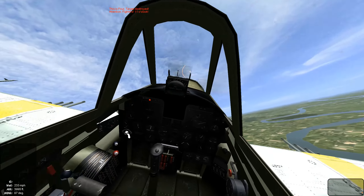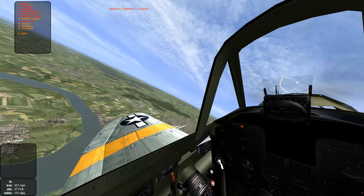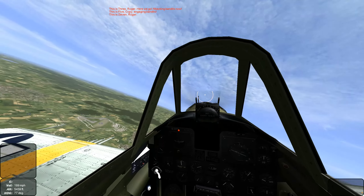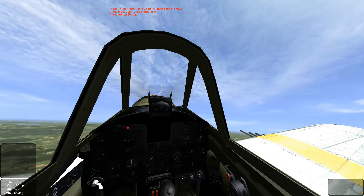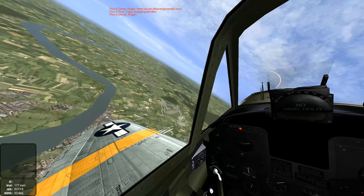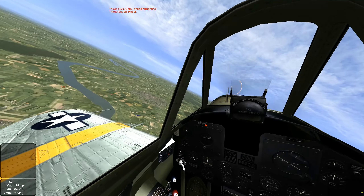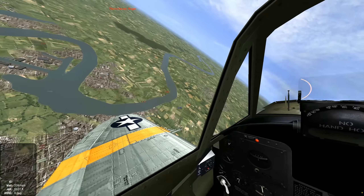Our wingmen are calling out enemy fighters. We're going to give commands for a fighter escort and our flight to engage those fighters. One of the disadvantages of flying over the enemy's backyard is the Luftwaffe has airfields just about everywhere. They've launched quite a few fighters, so we're going to have to pick out our targets strategically.